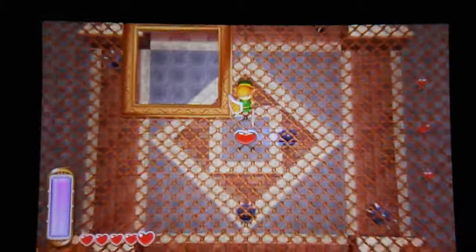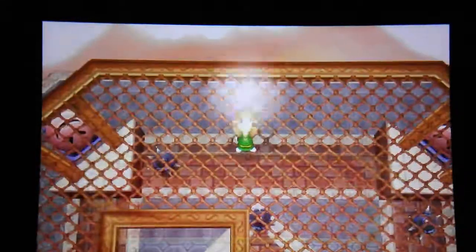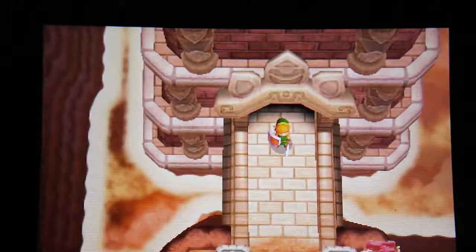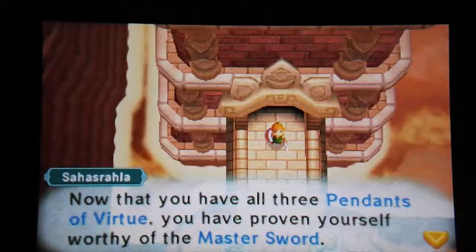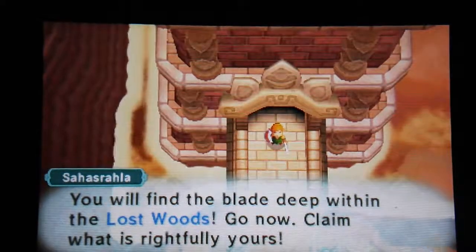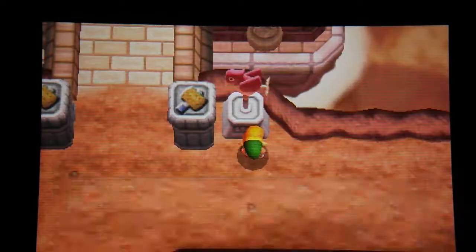Well, anyway, here's our next heart container. So now we have six hearts. And now guys, we're going to be able to grab the Pendant of Power - it makes you feel, well, powerful. Hear me, Link. You have done well, my young hero. You acquired the Pendant of Wisdom and the Pendant of Power. Now that you have all the Pendants of Virtue, you have proven yourself worthy of the Master Sword. You will find the blade deep within the Lost Woods. Go now - claim what is rightfully yours. So next time guys, on The Legend of Zelda: A Link Between Worlds, we're going to be going to the Lost Woods to claim the Master Sword. I'll see you guys then. Bye!